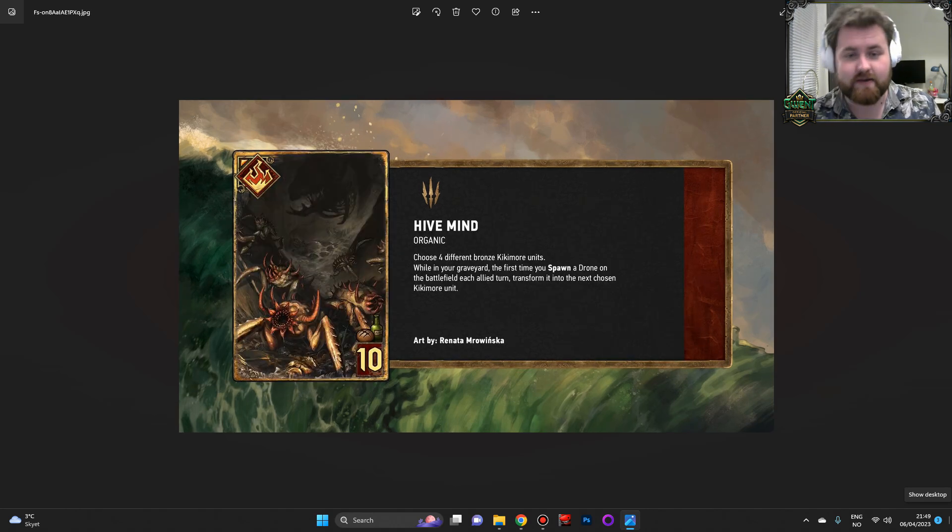Hivemind: Choose four different bronze Kikimor units. While in your graveyard, the first time you spawn a drone on the battlefield each allied turn, transform it into the next chosen Kikimor unit. That's pretty cool. I'm just looking up all the Kikimor cards because people have been saying there are only four so you're always going to get all four. Yes, there are only four — I just wanted to double-check. It says choose four different bronze Kikimor units, and there are only four, but the choosing is more based on the order in which you get them.